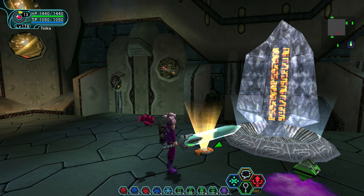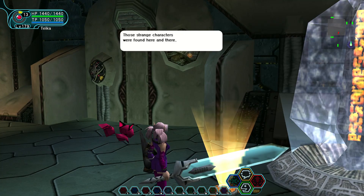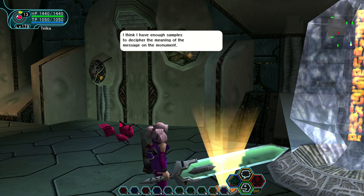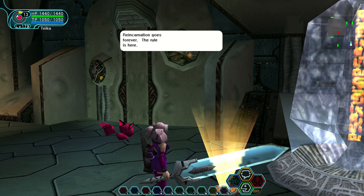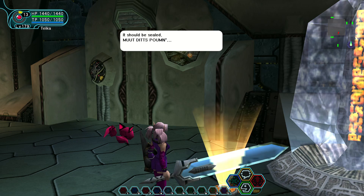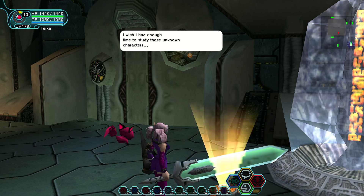When we get to this glass monument, Rico has another really interesting message. She says those strange characters were found here and there — meaning the characters on the monuments in the previous areas. She says: 'I think I have enough samples to decipher the meaning of the message on the monument. Light makes darkness. A pair exists, but it doesn't always exist. Reincarnation goes forever. The rule is here. It should be sealed. Mut ditz pum. Does it make sense? I wish I had enough time to study these unknown characters.'